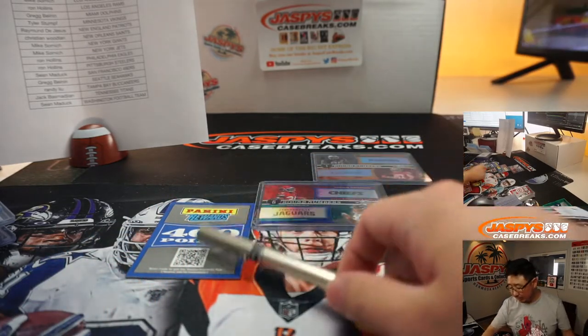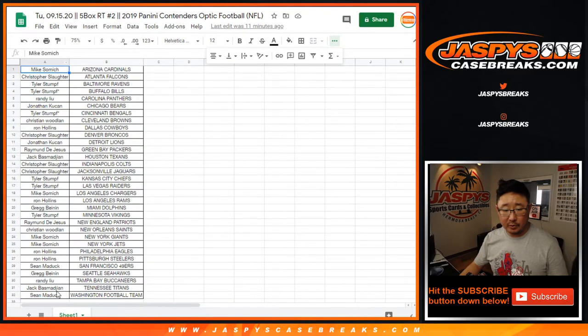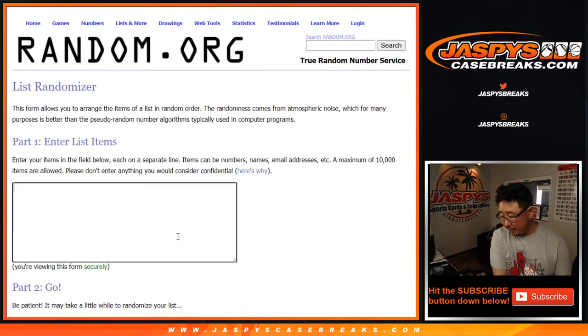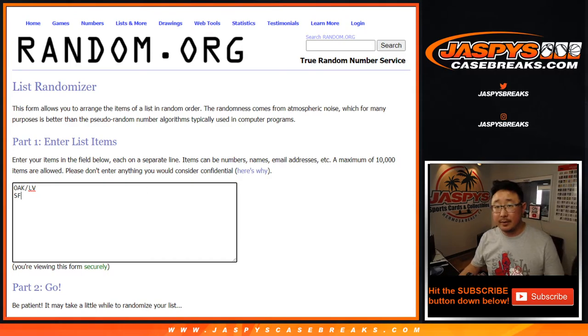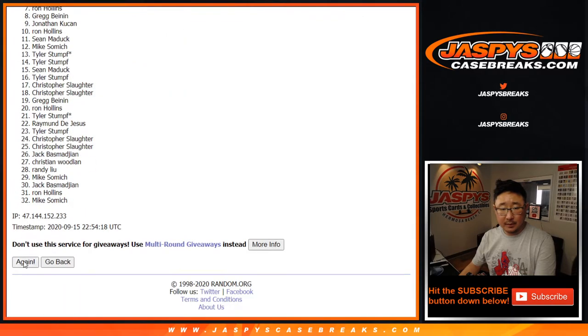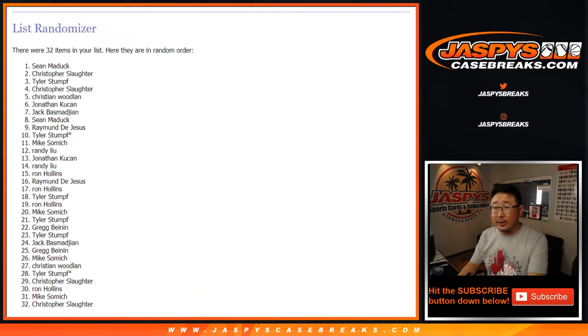That's the order of the randomizer right there — we'll do that one first, then the lower numbered one at the very end. Three separate lists. We're going to use a fresh die. For the points from between Mike down to Sean and everybody in between, everyone has a shot at 400 points. The blue parallel is Darwin Thompson and Minshew — that's Chiefs Tyler versus Jaguars Christopher. And the last one would be Oakland at the time slash Las Vegas versus Tyler and the Niners — that's Sean — San Francisco right there, Nick Bosa. One dice roll for all three randomizers, six times each.